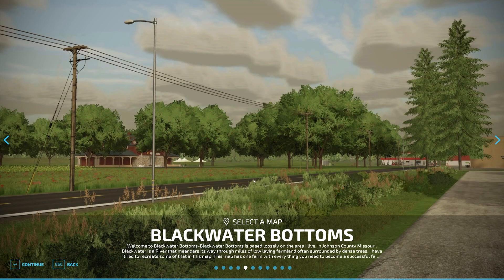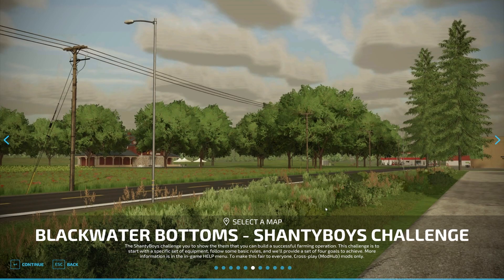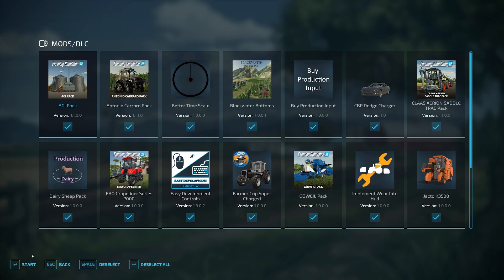When you load up the map and start a new game, you have a couple of options. First is Blackwater Bottoms, which is based loosely in Johnson County, Missouri — Blackwater is a river that meanders through miles of low-lying farmland surrounded by dense trees. The map is one farm with everything you need to become successful. There's also a new second start option: the Blackwater Bottoms Shanty Boys Challenge.